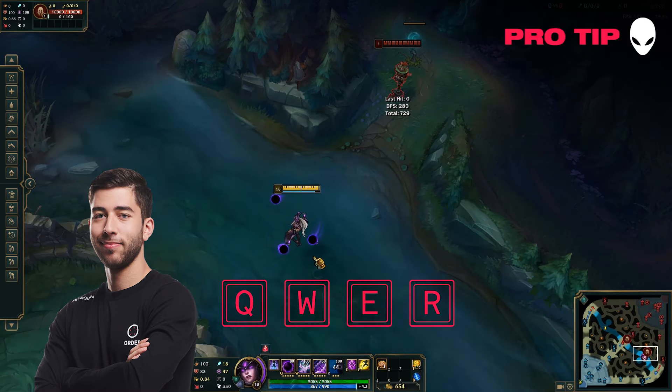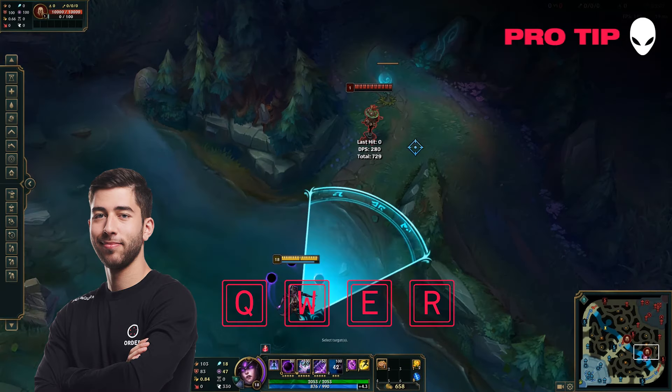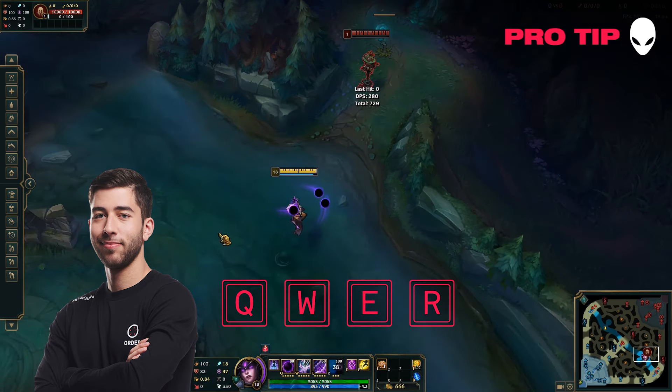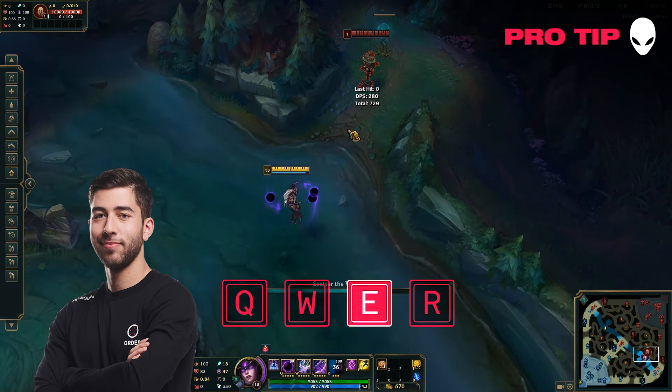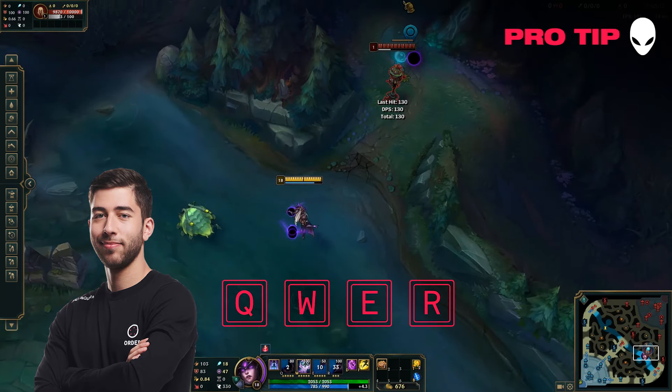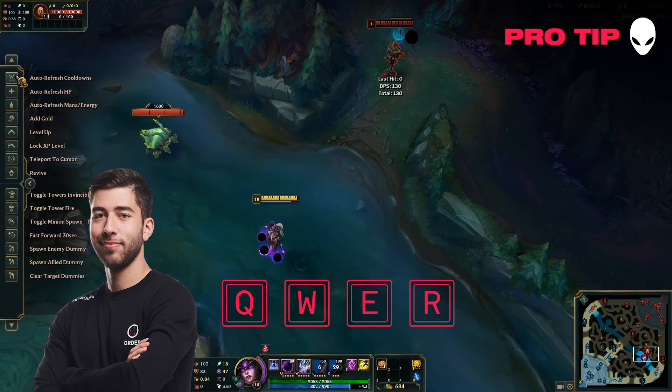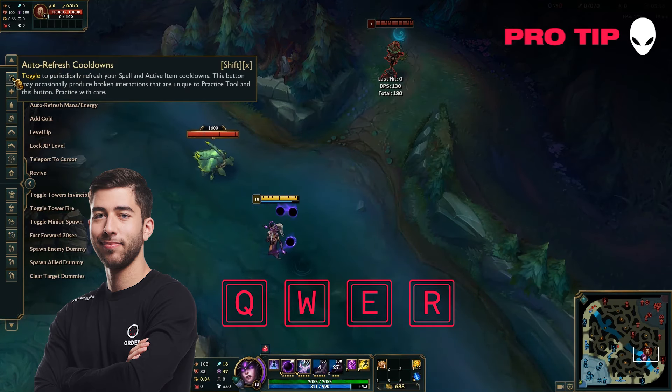In matchups like LeBlanc, where they need to dash forwards in order to kind of trade on you, you can actually interrupt the distortion by reacting with your E, and then you can throw a Q out at the end, and it will push them back into it, and it will also do damage to them. So that's kind of like a cool little combo that you can pull off that might win you a couple of trades.